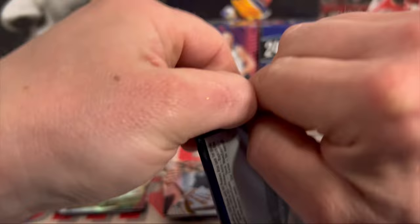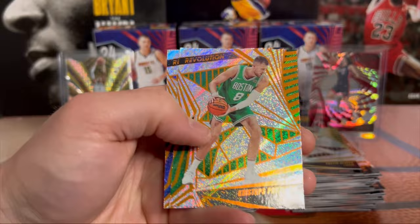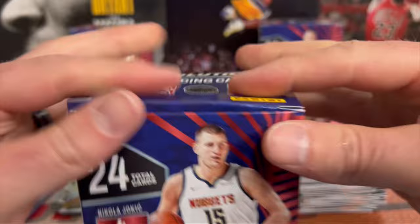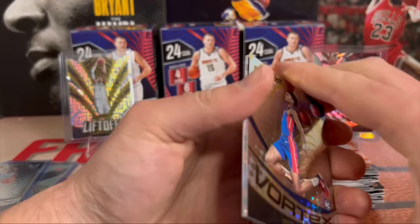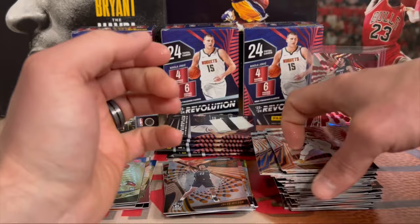Alright, down to our last blaster. This is a new retail product - a debut, it says retail debut edition right on the box. Last pack of blaster four: Austin Reeves, Darius Garland, Porzingis, and Jalen Brunson. Fifth blaster - can we get another Wemby? Can we get an auto? Red swirls? First pack: vortex Amen Thompson, my second one. CJ McCollum, Paolo, Buddy Hield - felt like the same sequence as one of the other packs.